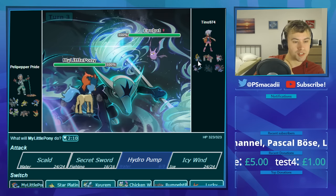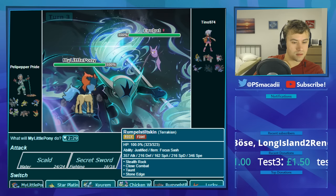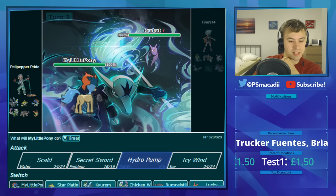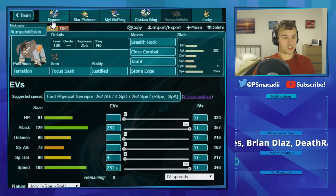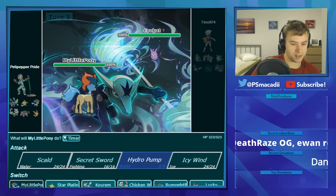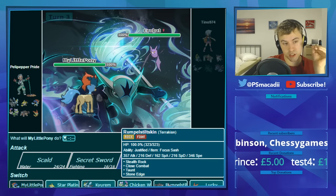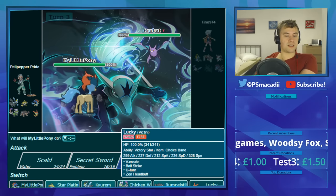The Hydro Pump does a load of damage and we take out the Swampert. He switches in Crobat. I switch to Jirachi — I really want to keep Keldeo around because Keldeo puts in so much work and he has no reliable switch-ins. The trouble is the lack of Scarf is always a bit of a pain. I decide on the nickname Cryoshock for Kyurem-Black — ice and electricity, that sounds really cool.